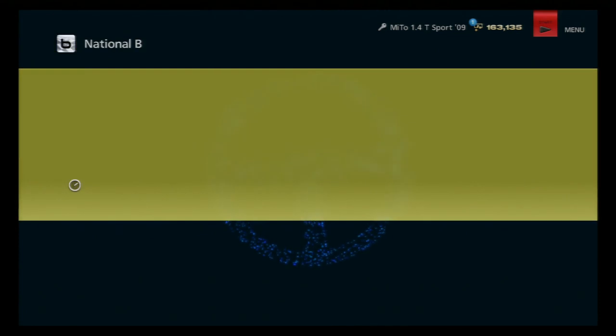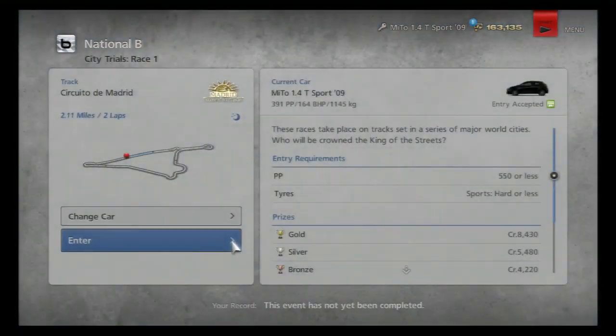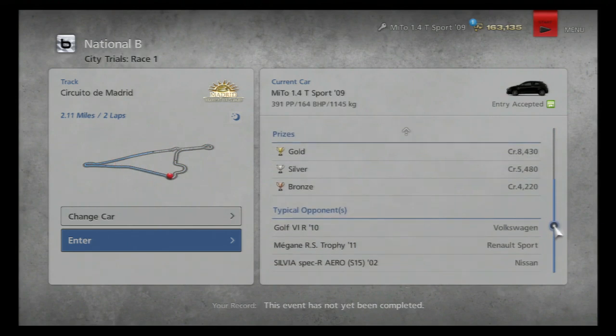We've got races round Madrid, Tokyo — I think that's Route 246 — and round London Street Circuit. Each event is two laps, so it's nice and short. See who can become King of the Streets. I've got a 500pp or less entry requirement, but the Mito's still only at 391. It seems pretty low, and just looking at these typical opponents, I think I'm actually going to struggle in this car.